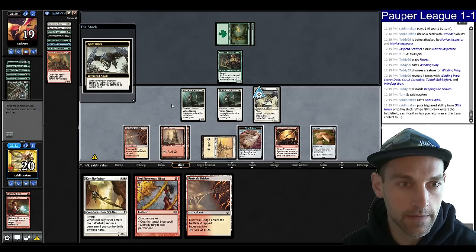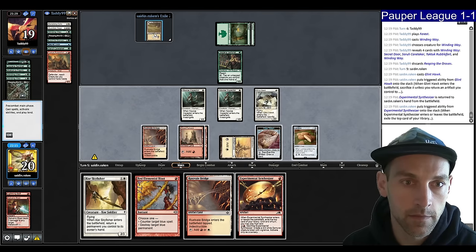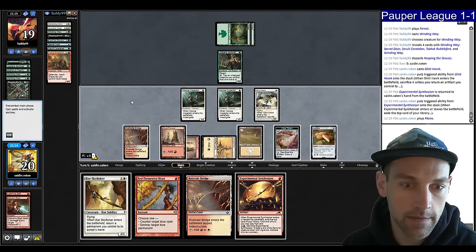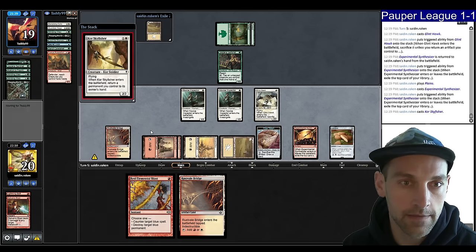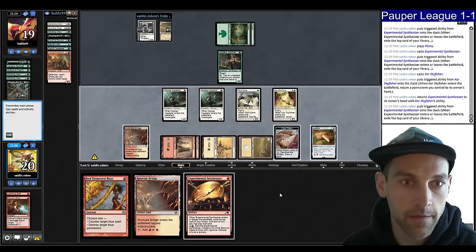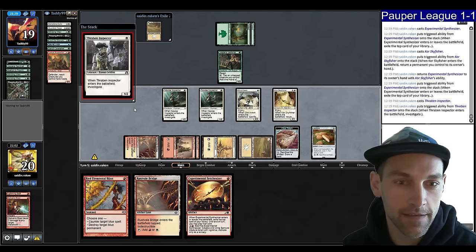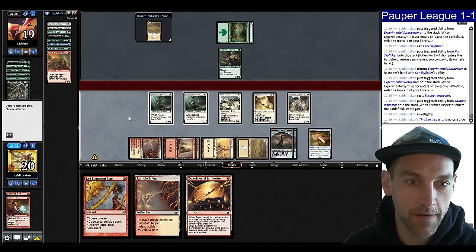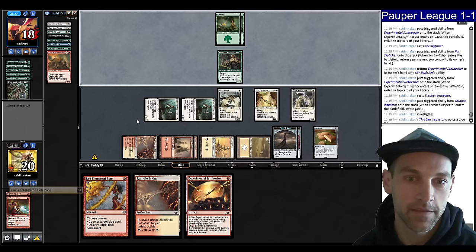One mana to pick up the Synthesizer — let's see if we get a removal spell. Nope. Play the Plains, play the Synthesizer again, Skyfisher back the Synthesizer — we're getting the value. Find a Thraben Inspector. That was a lot. That's the kind of turn that sucks you into this archetype — just doing a lot of stuff. I've got to remember that Jaspera Sentinel has Reach.